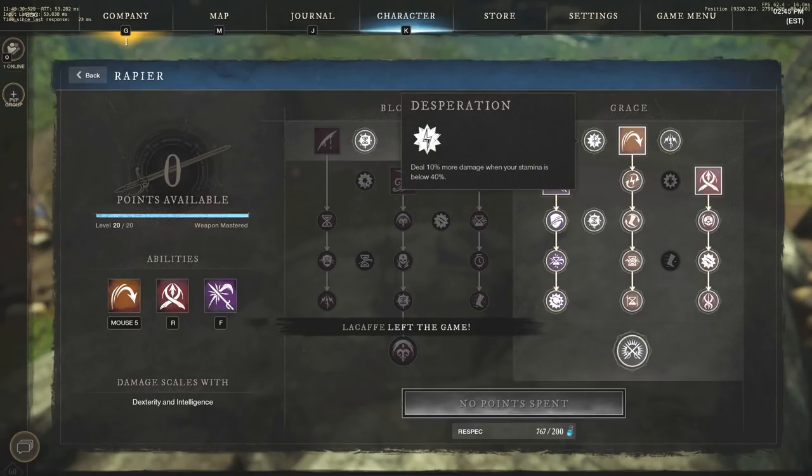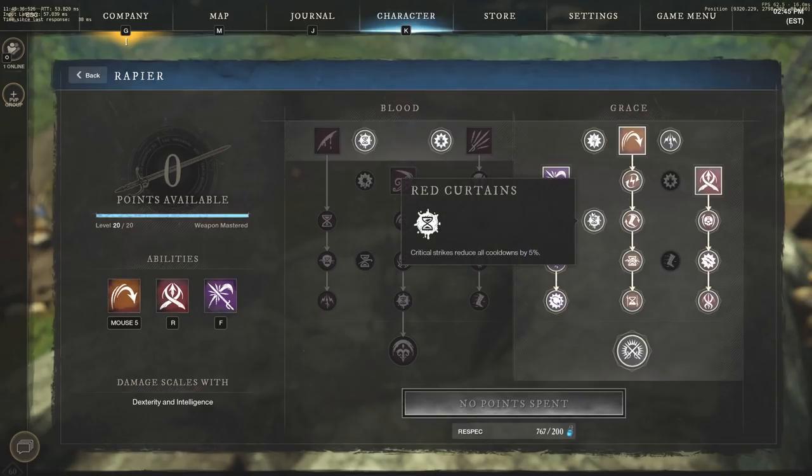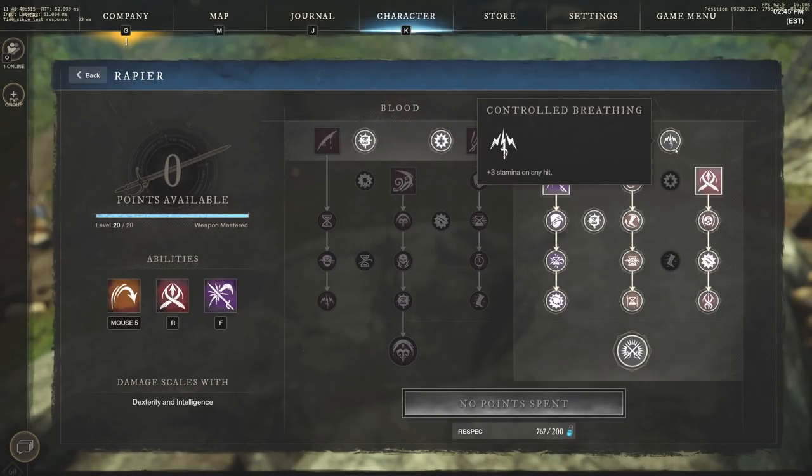We also have passives to look into. Desperation deals 10% more damage when your stamina is below 40%. Red curtains means critical strikes reduce all cooldowns by 5%. And controlled breathing gives you plus 3 stamina on any hit, allowing you to dodge a lot more as well.